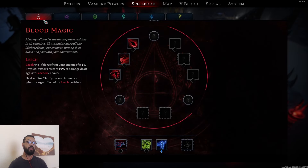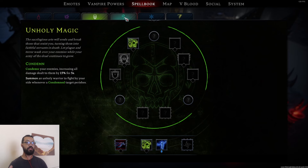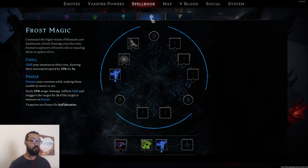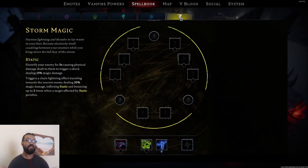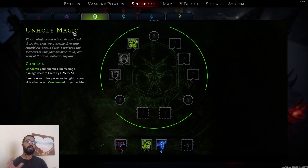If I show you the spell book, you have blood magic, chaos magic, unholy magic, illusion, frost magic, and storm. You have to go through the game killing the bosses and then you unlock different spells of each different school of magic. You can then obviously create your own build, see what you like, see what you enjoy.